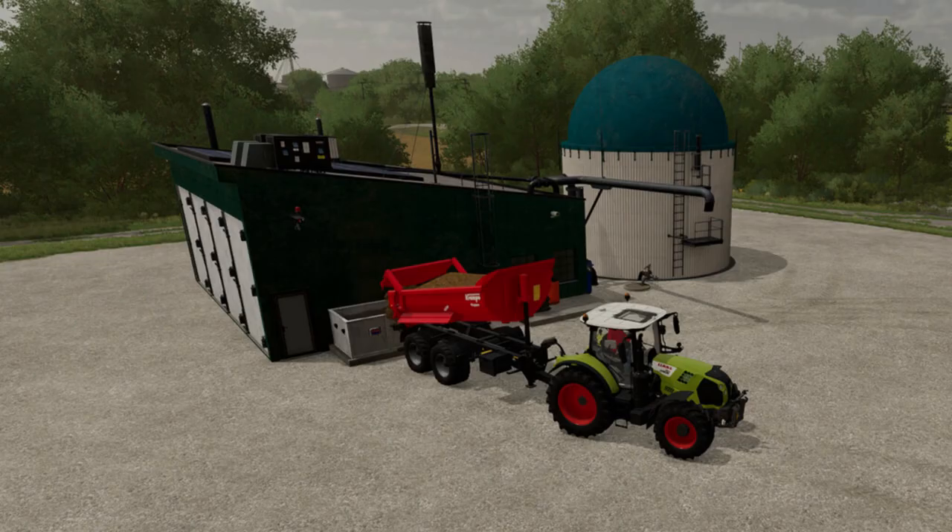Mini Biogas Plant by Disturbed Simulations had an update with quite a list in the changelog: electricity and methane can now be stored, distributed or sold; edited silage and straw production recipes to generate more methane; added a version of the Mini BGA with an electricity charging point and methane filling point; added a small electricity charging and methane filling point to use the electricity and/or methane in the BGA for distributing.